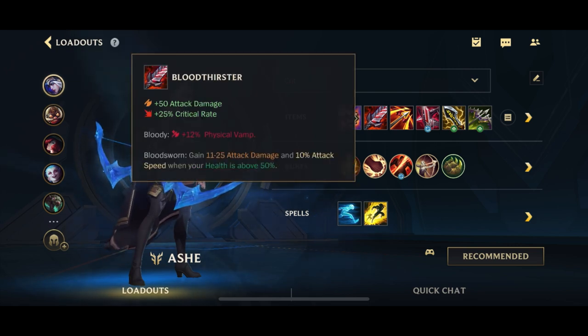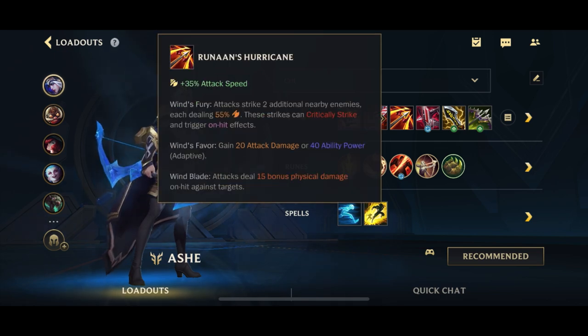Then of course you go for Bloodthirster as the first item, as usual, because it gives you pretty much the most AD out of all the items if you include the passive and the physical vamp as well. Your second core item is going to be Runan's Hurricane, which allows you to attack three people at once — really critical for Ashe — which not only amplifies her damage but also allows you to apply the slow onto three people at once, deals your on-hit damage, as well as some extra AD.